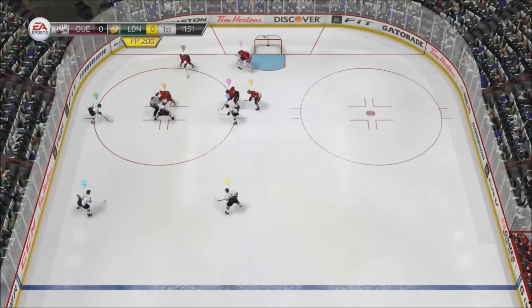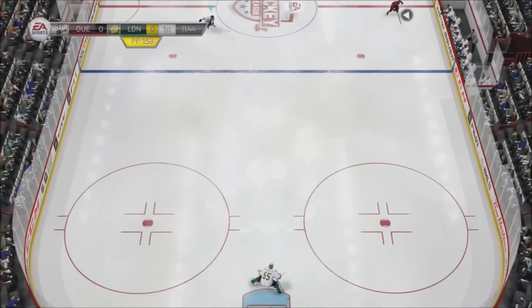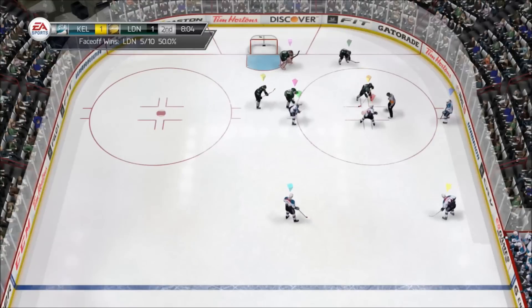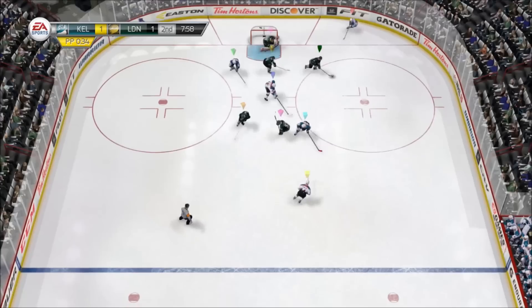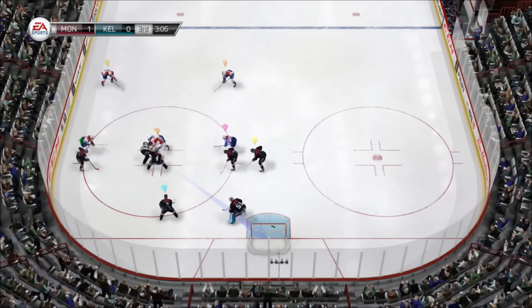Hello everyone, Justin2gaming here. In the last episode we covered set plays to score off the faceoff, so to combat that I have a basic guide on how to stop these plays on defense. It takes a team effort and each player has their own responsibility and may only have a second to read the play and react. Remember these tips aren't written in stone and can be modified to fit your team's play style. So let me go through each position and cover what their main assignment is.